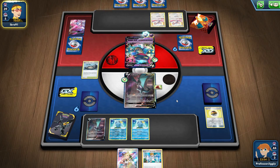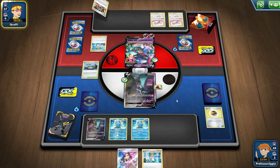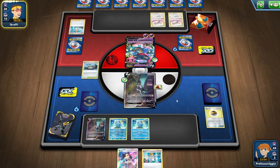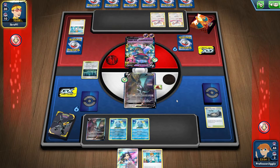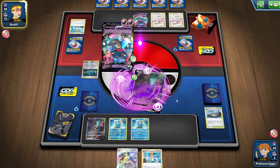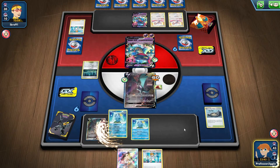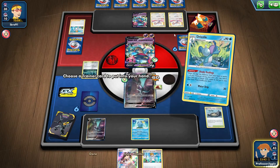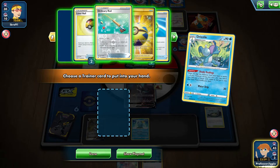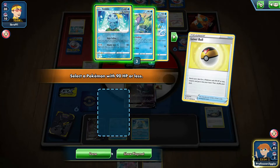Let them do all the stuff they gotta do. Let's make do — there we go, Juniper, throw all that away. They got rid of some Marnies — they're like 'I don't want that anymore.' At least they didn't get to evolve, so that's a plus. I feel like I have no choice so I'm gonna get another one going just so we can hopefully start quick shooting on the next turn.